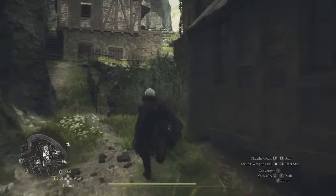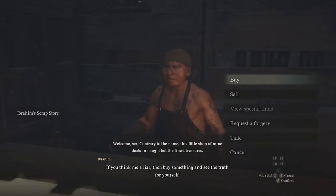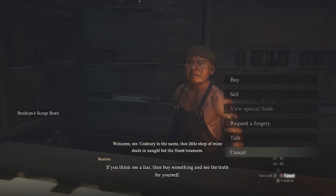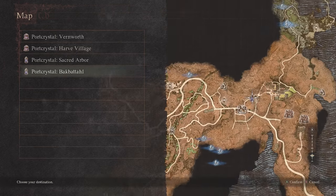Once you're there, go along this back alley to find these houses and speak to the old man. When you speak to him, buy the lion-looking mask off him. Once you buy that mask, you're good to go.